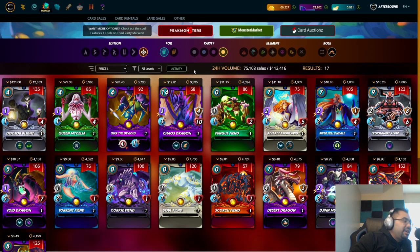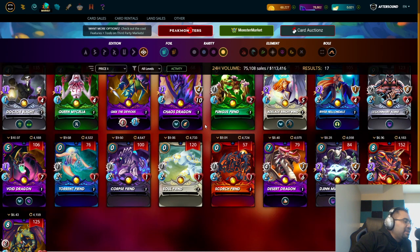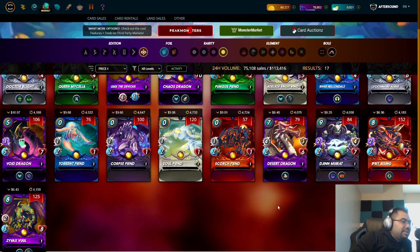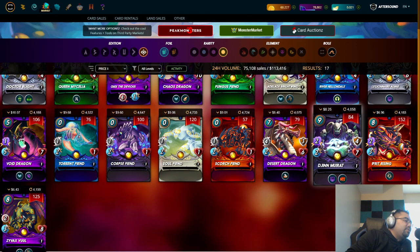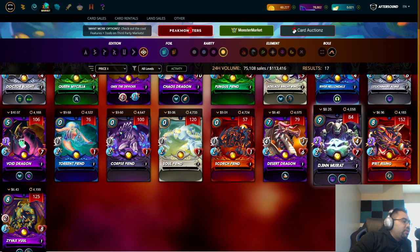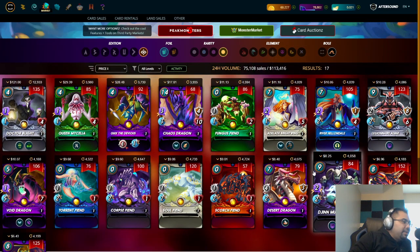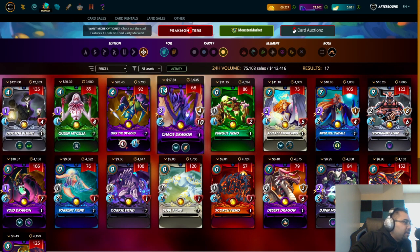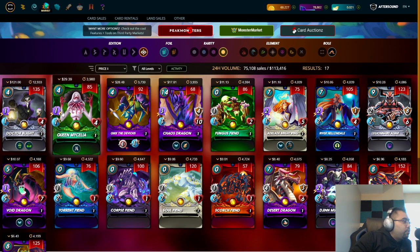Let's check out some legendary monsters across different splinters. You can get some at decent prices right now. Genova Rat is one of my favorites — I love the void armor and armor repair, which is becoming a big part of the meta. Chaos Dragon is under 20 now, Queen Mycelia is under 30 — prices are coming down.